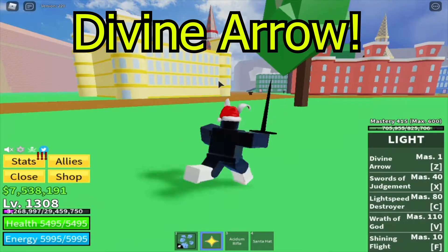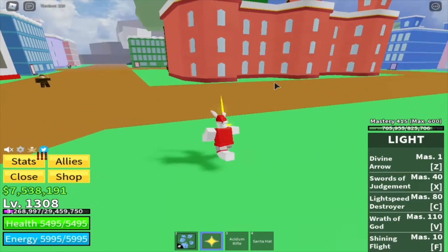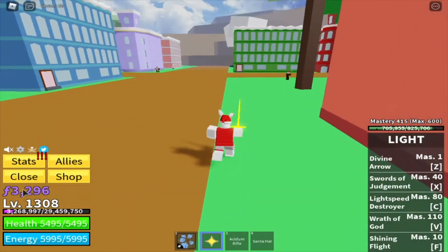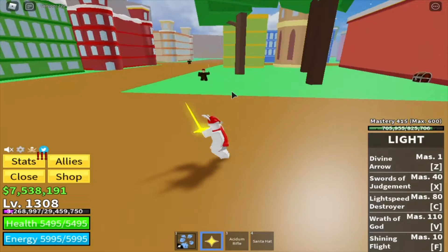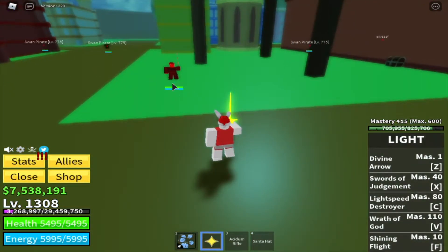The first move on light awakening is going to be called Divine Arrow. To awaken this move you are going to be needing 500 fragments. That's the first move you can awaken, so let's see how much damage I can do.